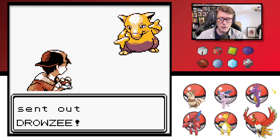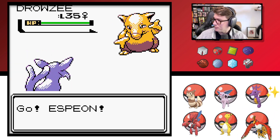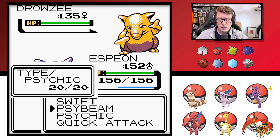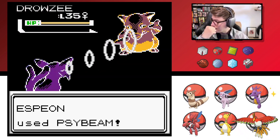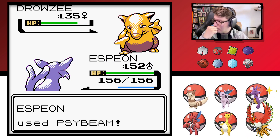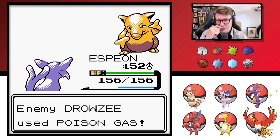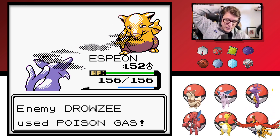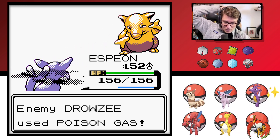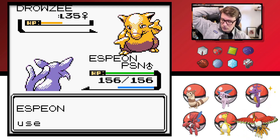Lady Rebecca sends out Drowzee at level 35 — that's not bad. Let's ice beam these guys. Not very effective — dang. We're so far ahead of it and it still wasn't enough to take it out in one hit. That's alright, we've got full restores and such.